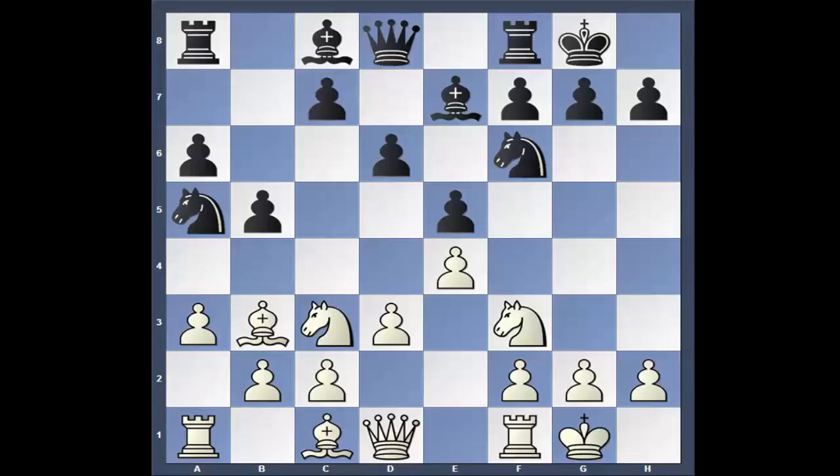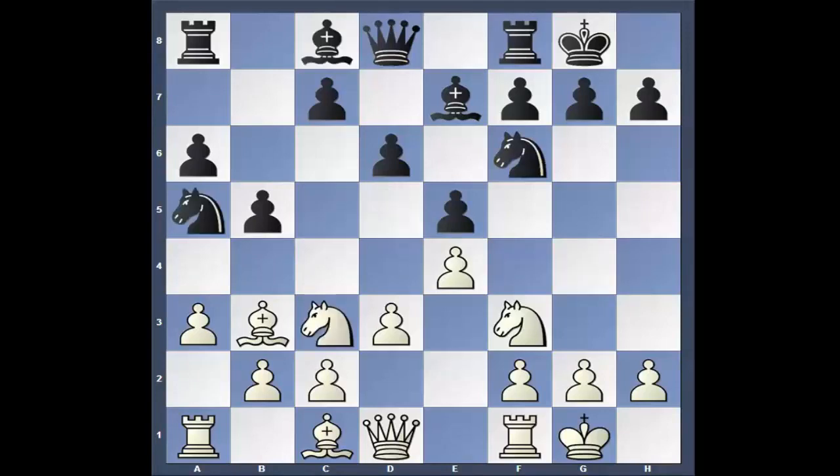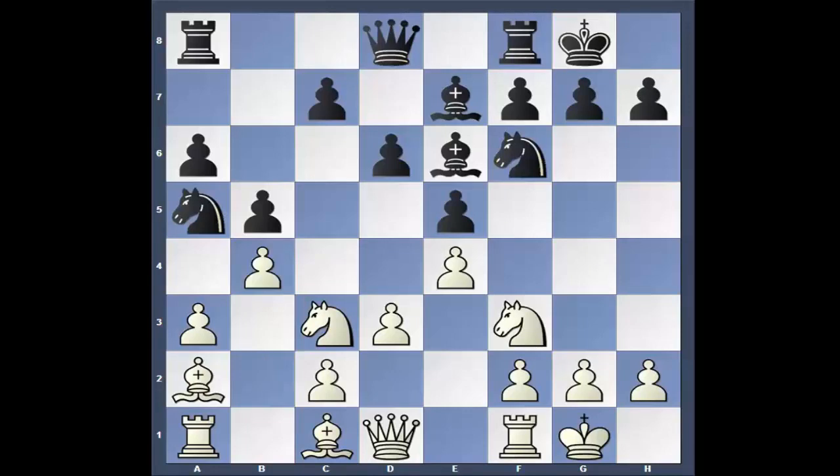And the Knight to A5, of course. Black had a choice of going Bishop here, and then Knight to D5. After Knight to A5, Bishop, Bishop B6. White decides not to trade but hits the Knight instead. Bishop takes, Rook takes.